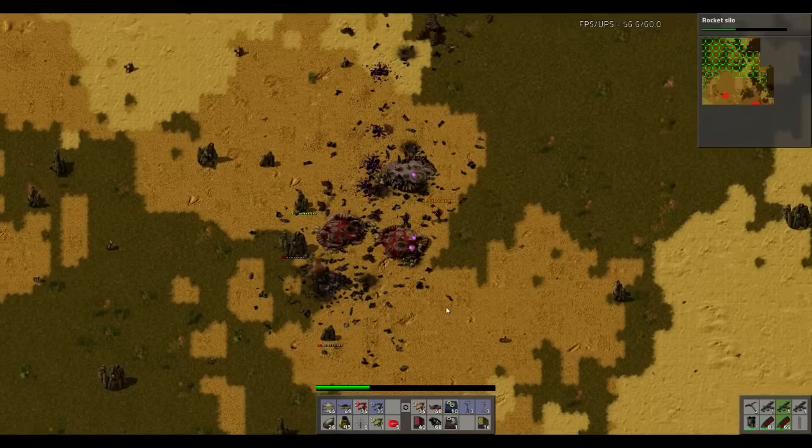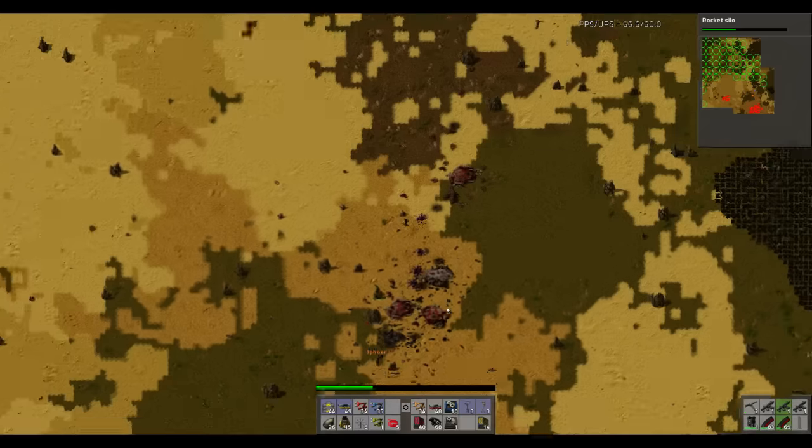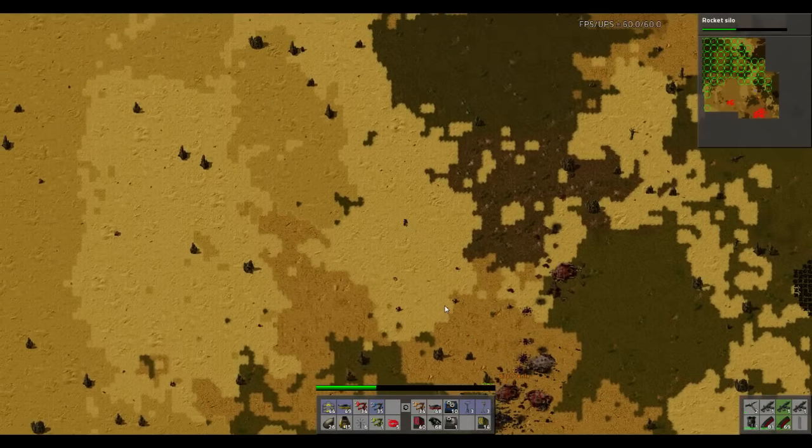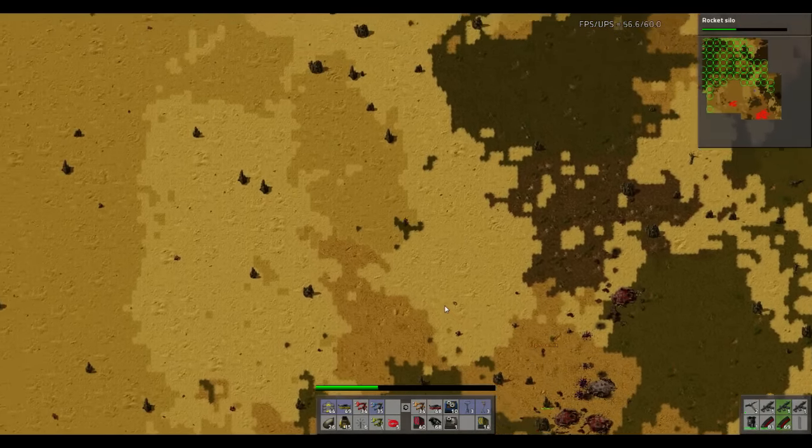Oh shoot, I can't throw inserters — that is not helpful, that is not a helpful thing to have selected. Minimum one — yep, that's fine, bring it. Yeah, let's go. Nice. I've got 26, that'll do us — that's 700, so that should be enough.